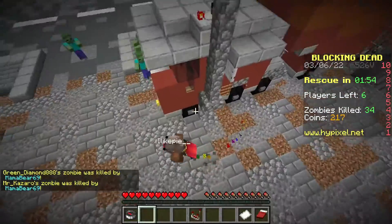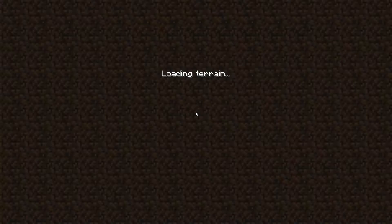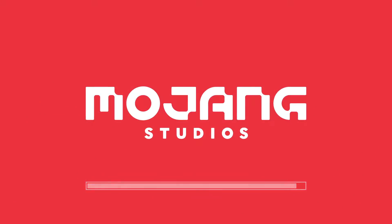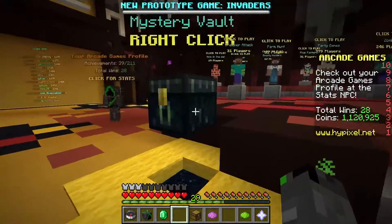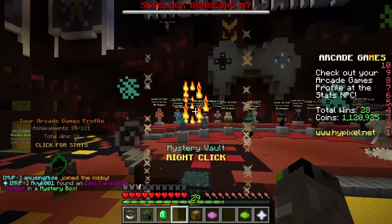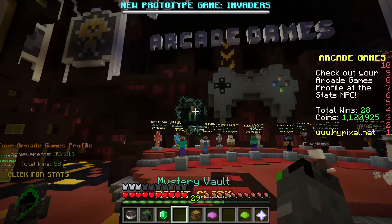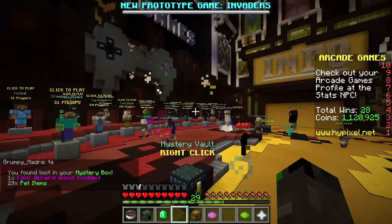I played three rounds of the Blocking Dead and I survived once, which is pretty good. I'm gonna head back to the lobby here and end it. Oh, did I get a mystery box? A level five as well — those are pretty rare. So let's go and open up this mystery box. As soon as the texture pack loads up. All right, so this is a five star mystery box — it's been a long time since I've gotten a five star mystery box. What are we gonna get? Here it is — it's even got its own special animation. Hopefully it's not a duplicate. And oh, we got something new — Epic Wizard Wand gadget!